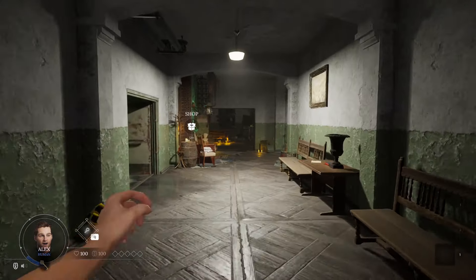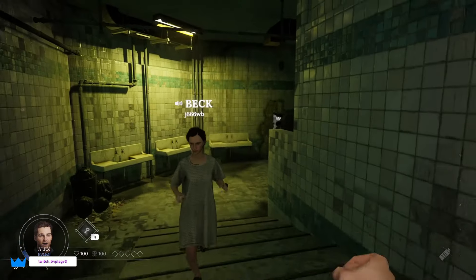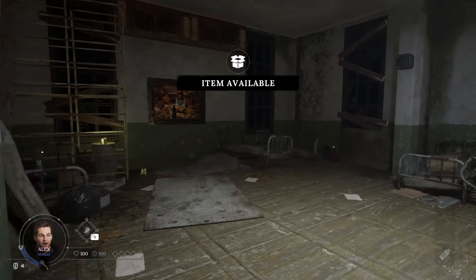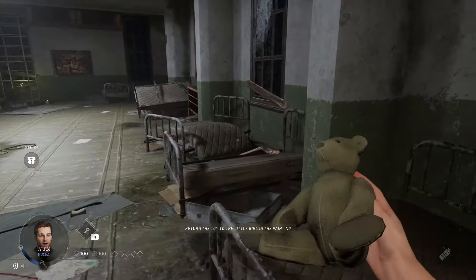Deceit 2 has recently become free to play along with being added to current gen consoles like PlayStation 5 and Xbox, and it also includes cross-platform experience. If you've never played Deceit 2, it is a 6-9 player horror social deception game. As a player you will be trying to figure out who is not being honest about what role they actually are.